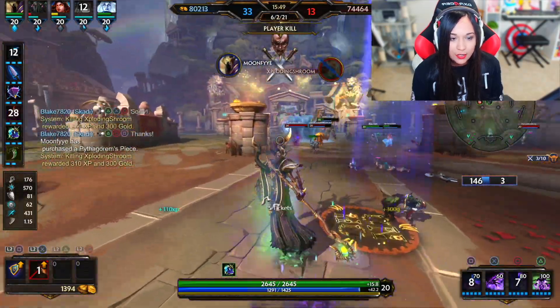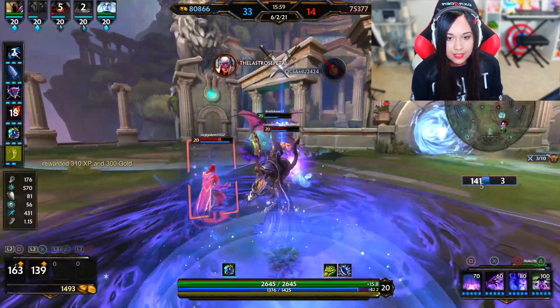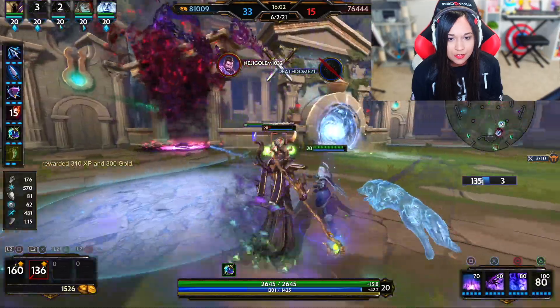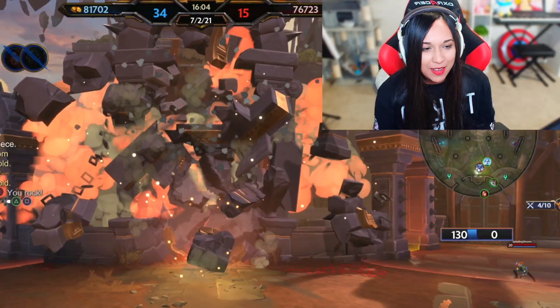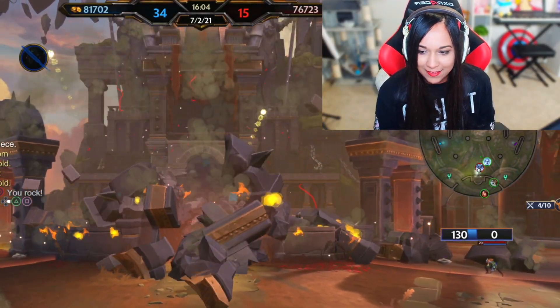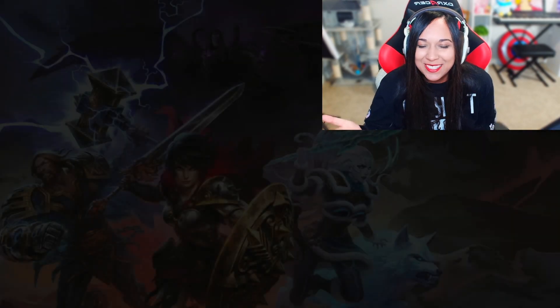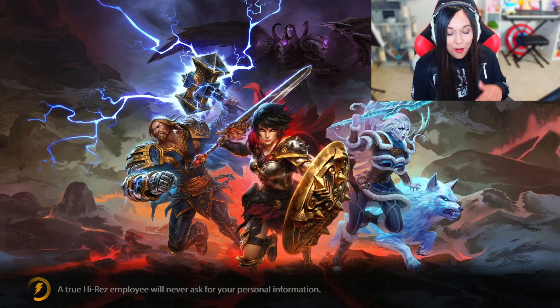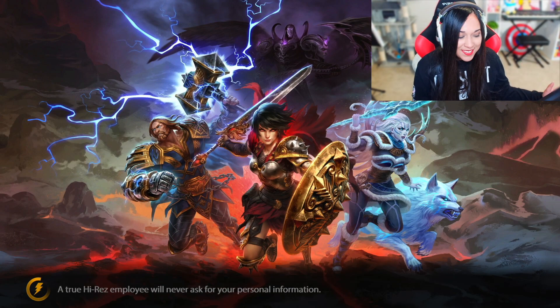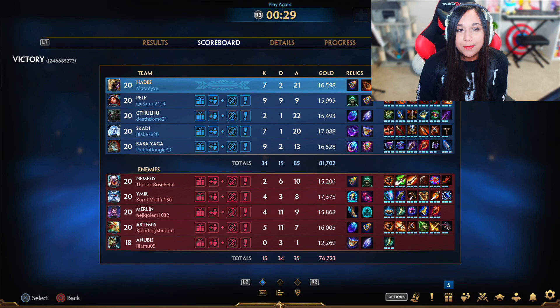Excellent, whoops — did not mean to activate that. There we go, excellent, fantastic! Why was that so difficult? I was struggling with my abilities for some reason — I was pressing all the wrong things. Hopefully I don't press the wrong button one too many times and we can actually see the damage output. We did 25,000 — I feel like this spell was very interesting to say the least. I wanted to do a lot more damage.